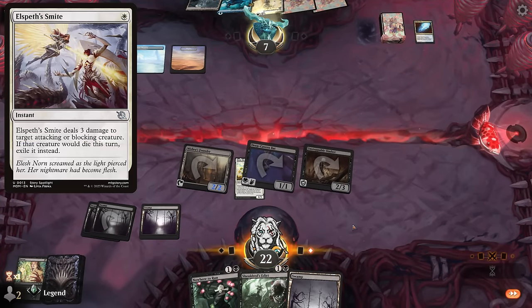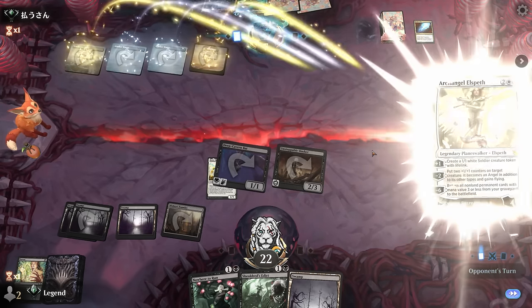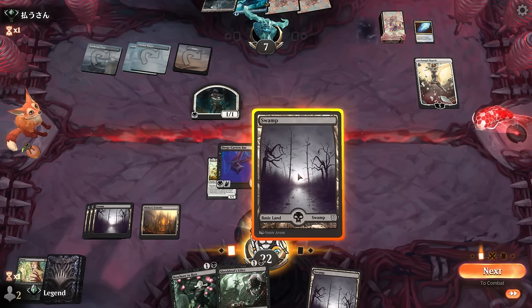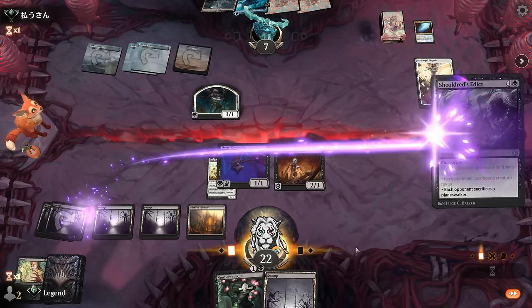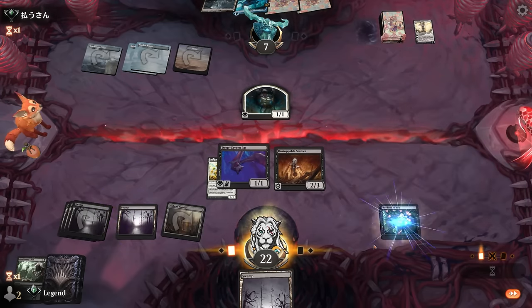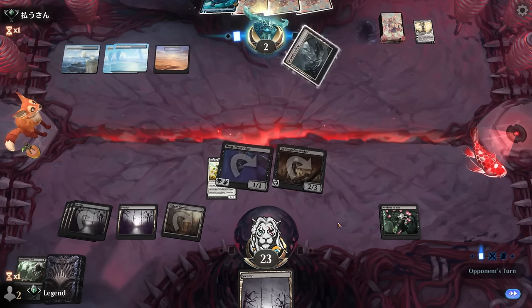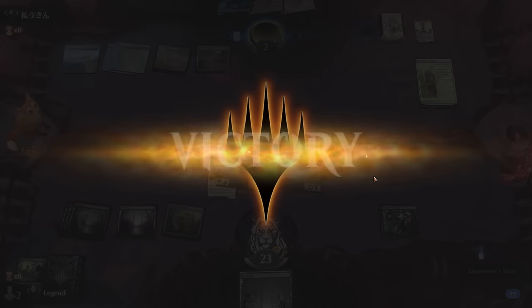One card that can be very effective here is Elspeth's Smite exiling the Slasher, but they didn't seem to have it. Already down to seven, and now Archangel Elspeth makes a token — we can essentially clear both. Down to two life, so even a Mishra's Foundry could be lethal, but they do have Demolition Fields. Opponent just runs out Talent and scoops it up — on to the next one.